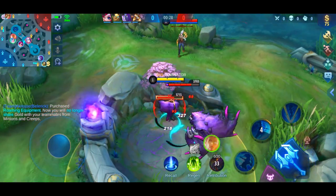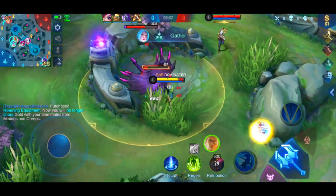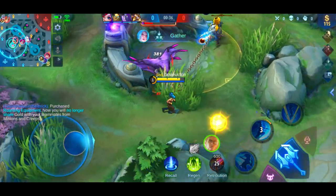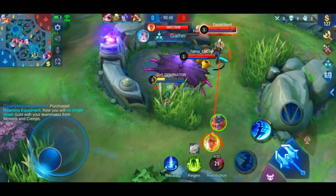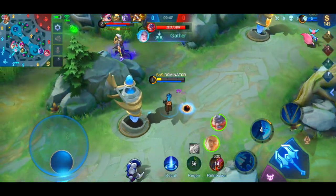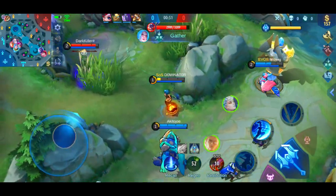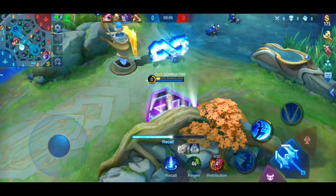Here Nathan and Franco came to hinder my jungle route — this is a great way to slow down the jungler and they definitely know what they're doing. My team didn't help me, which resulted in me losing the blue buff, potentially losing the objective, and getting Nana killed. But there's nothing lost yet.